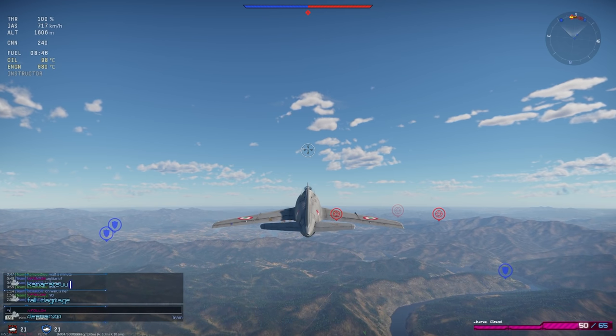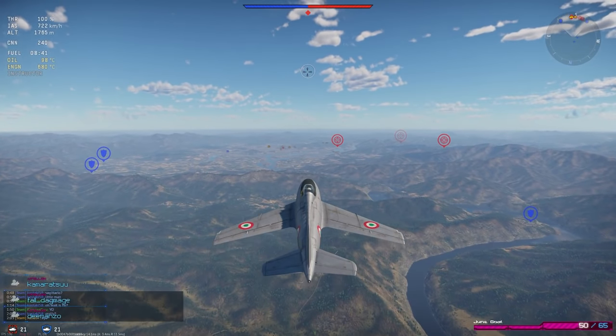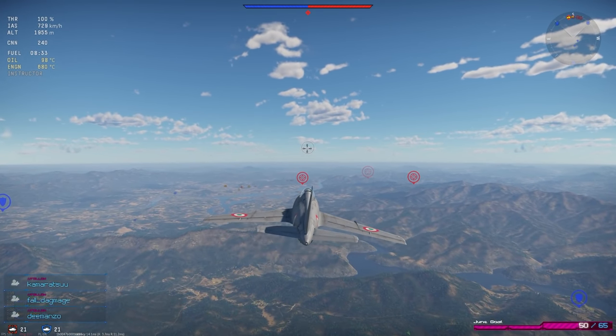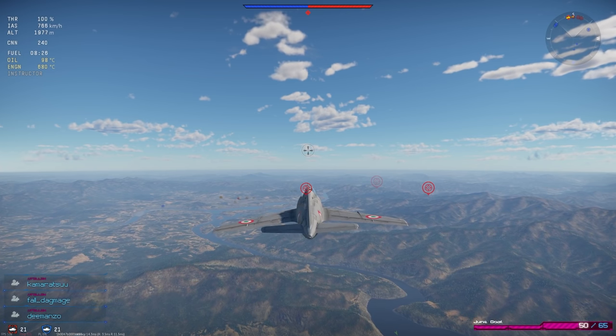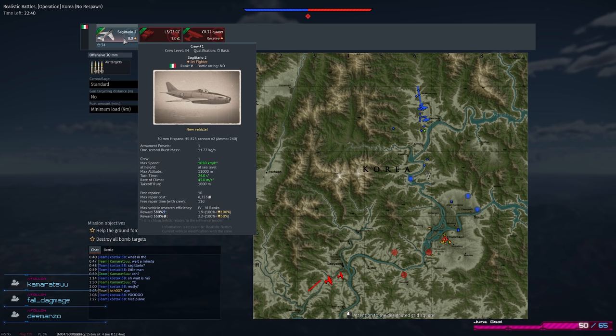In War Thunder we're using surface-to-air missiles based upon ground vehicles — they're not actual man-pads, they're not actual facilities that hold a permanent position. Unfortunately it has generated quite a bit of discussion of whether it's going to be a benefit or a net negative for the game. It's something that's been requested for a very long time, due to the fact that we have 60s and 70s jets yet our airfields are covered in World War II technology as our only line of defense when we're landing and taking off.